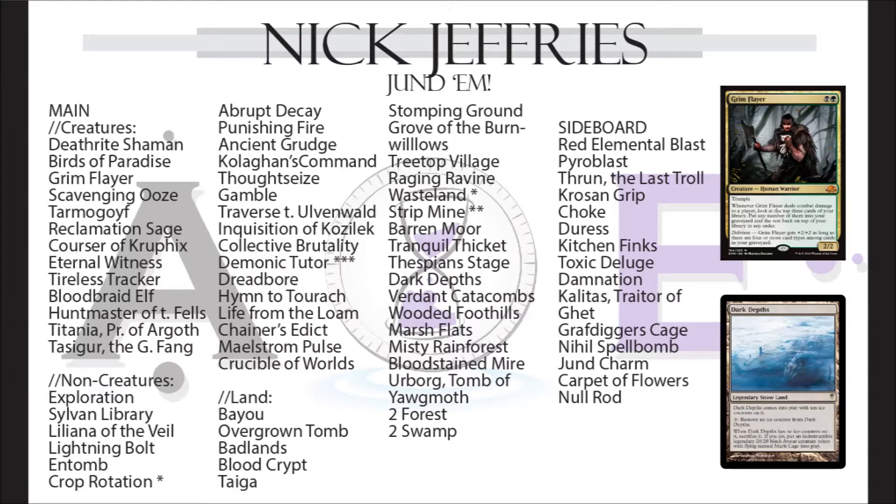Jundam is very similar — at least colours wise — to Jundalists in Modern. However you get to gas up all of your creature threats, and you have awesome interactions you can't get in Modern, like the land-based interactions: Punishing Fire with Grove of the Burnwillows. You've also got Crucible of Worlds with nasty recursion including Strip Mine and Wasteland, some Man Lands, and Cycling Lands too, which is really good with Life from the Loam. It's similar to Jund in Modern, although because it doesn't get to run four Goyfs it can't be as consistently aggressive — that's why it's got things like Gamble, Crop Rotation, and Intuition for more versatility.